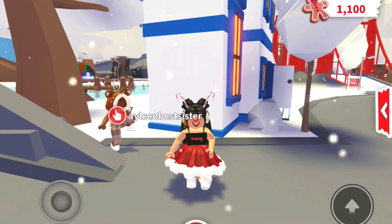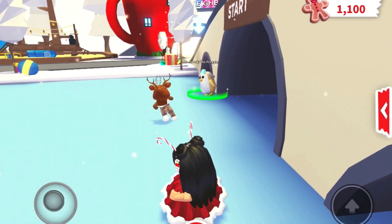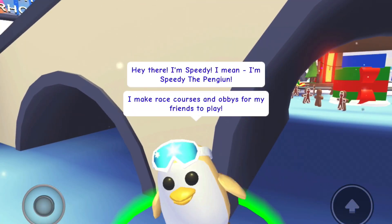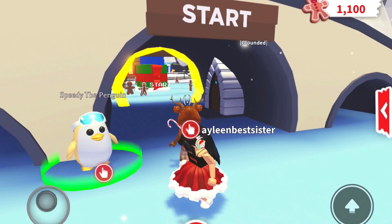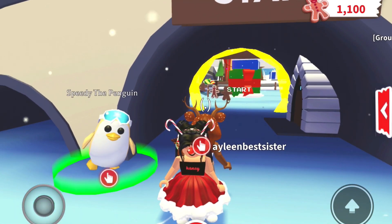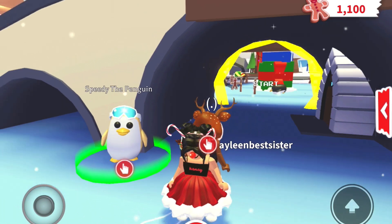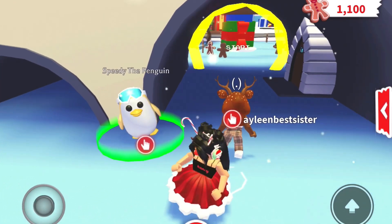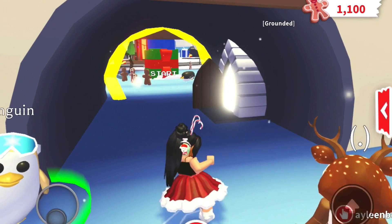The last method is racing — I think this is the best one. First, talk to Speedy the penguin. Before you start: this round you get 800 cookies, but if you play a second round in the same day they won't give you anything. The next day, they'll give you 800 cookies again. So basically every day you play one round and you'll get 800 cookies.